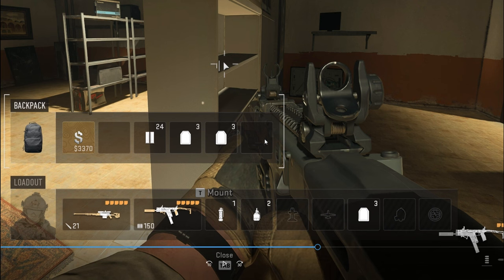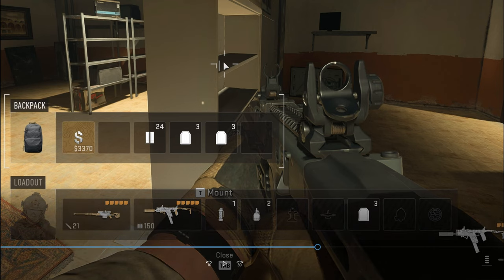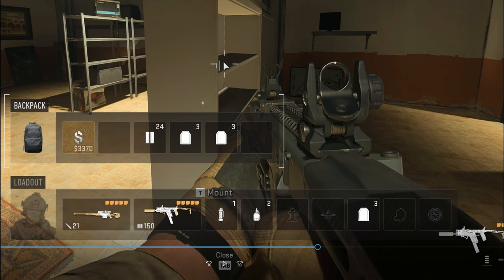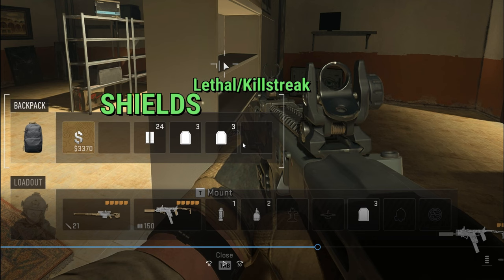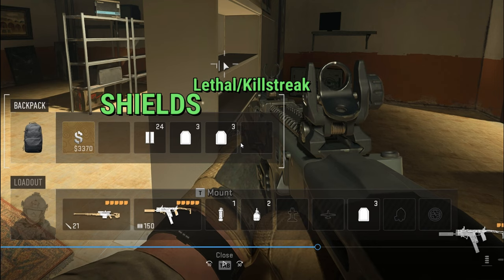Back to the small backpack — I want to sum it up because the majority of the time when you first land, this is what you're going to have. You might even play a whole game without getting a large backpack. So with the small backpack: one slot is cash, the next two to three slots should be armor stacks, and the last two slots could be two different types of lethals — like a Semtex and a drill charge in case someone's behind cover. Those will greatly change how your gunfights play out.